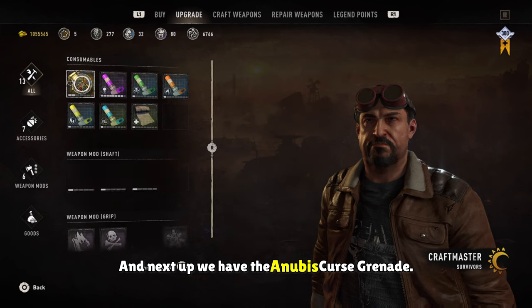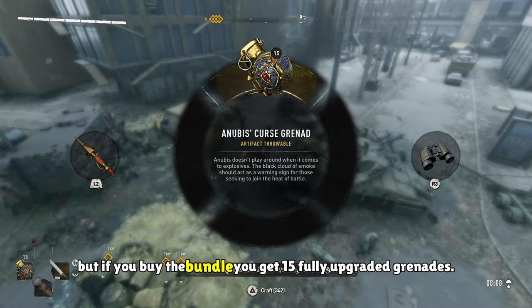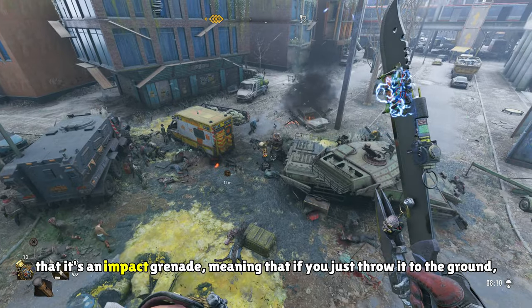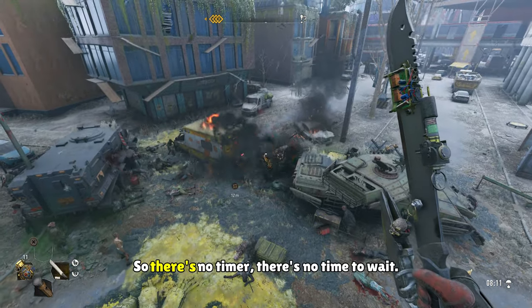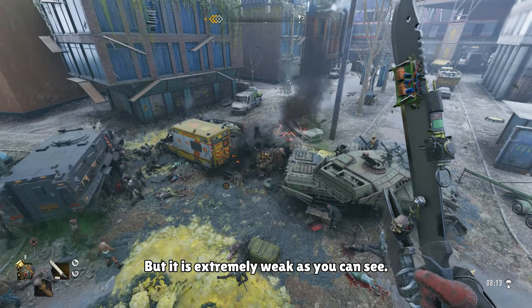Next up we have the Anubis Curse Grenade. This one is actually kind of unique. You get a blueprint that you can upgrade, but if you buy the bundle you get 15 fully upgraded grenades. Now in terms of damage, it's very low, but the cool thing about it is that it's an impact grenade, meaning that if you just throw it to the ground, it'll explode. So there's no timer, there's no time to wait. If there's an infected in front of you, just throw one and you can kill it. But it is extremely weak, as you can see.